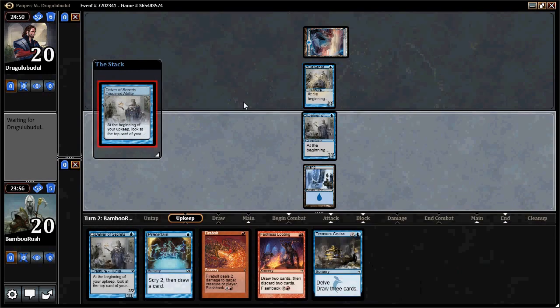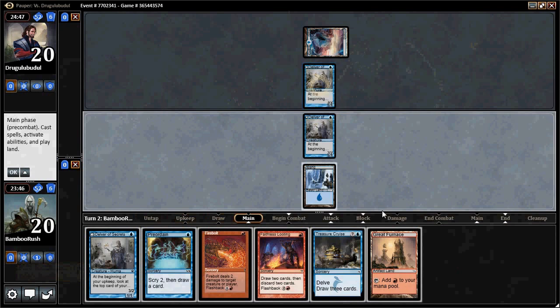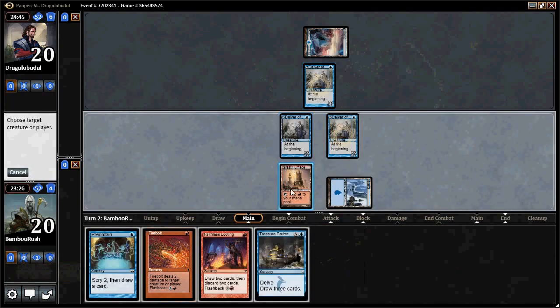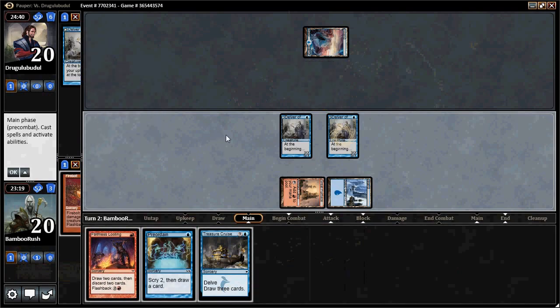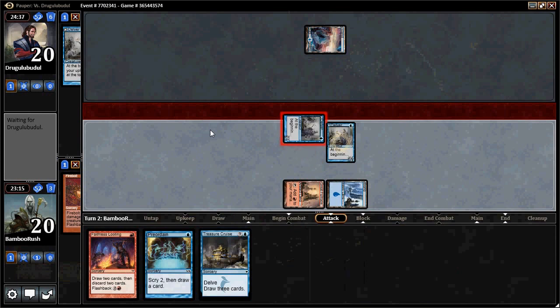We see a Delver on the other side of the table. He plays Great Furnace, so now we get to Firebolt his Delver and play our own. Of the two spells I'm okay getting Dazed, I think the Firebolt is actually fine because we'll still have two Delvers and a Firebolt in the yard to flash back. This is an exceptional opening for us right now even if he does cast Daze. Let's go ahead and crack in.